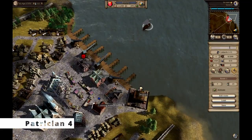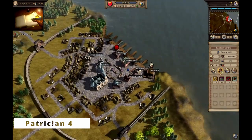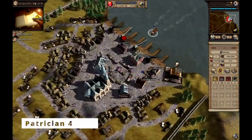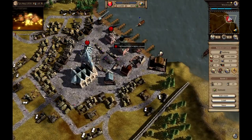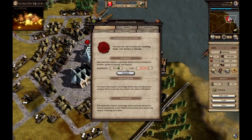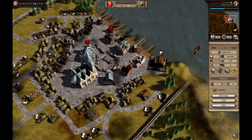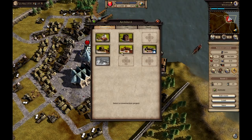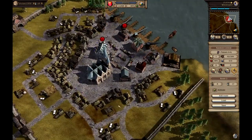Patrician 4 is a real-time economic strategy game where players take on the role of a Hanseatic merchant in the late 14th century, aiming to amass wealth, respect, and influence within the Hanse. Initially, players embark on simple trading journeys, seeking profitable routes to trade goods. However, success is fleeting as markets saturate and profits dwindle. To thrive, players must adapt by creatively managing trade routes and meeting the needs of Hanseatic cities.